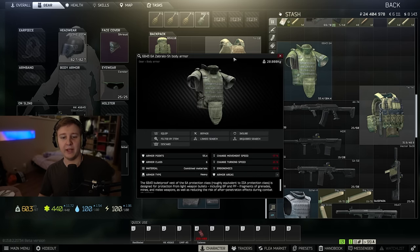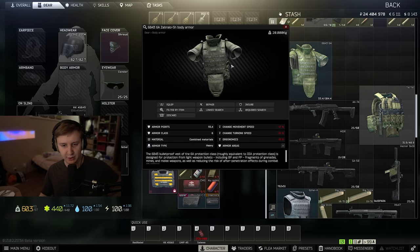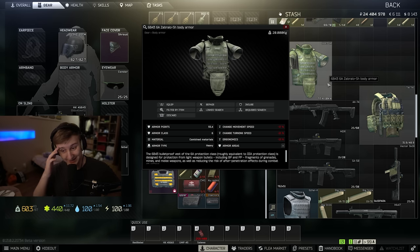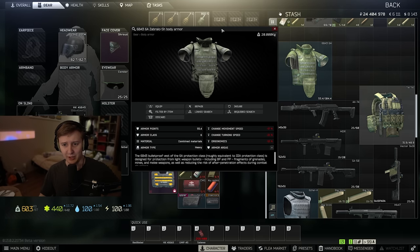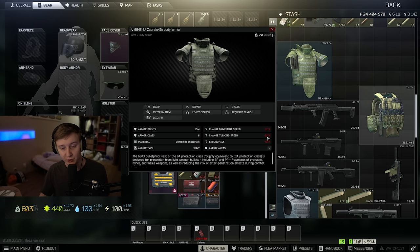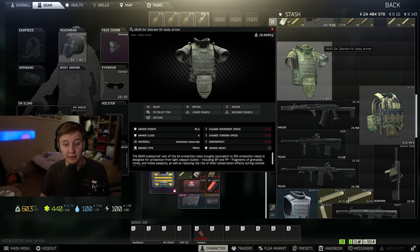BSG has been buffing heavy armors for the past two weeks or so. First, they increased the hit points for Zabralo, Thor, and Samurai armor. And right now they increased it again — the max points Zabralo can have is 120, which is an insane amount. It tanks pretty well. I've played a couple of raids with Zabralo. On top of the HP buff, they also buffed the ergonomics. Before, Zabralo used to be very heavy and slow you down a lot. Right now it doesn't slow you down as much, so more people can play with it without needing maxed-out strength to feel comfortable.